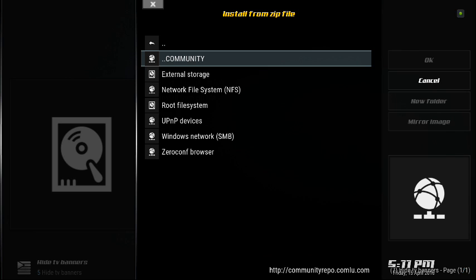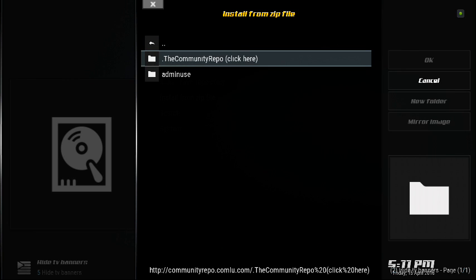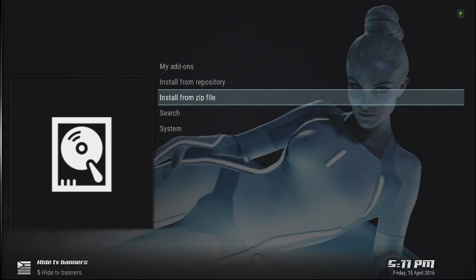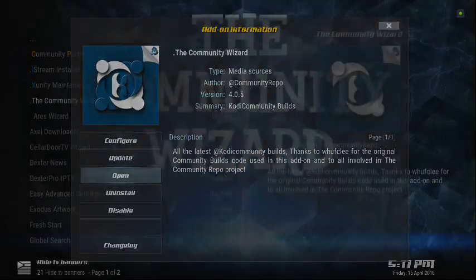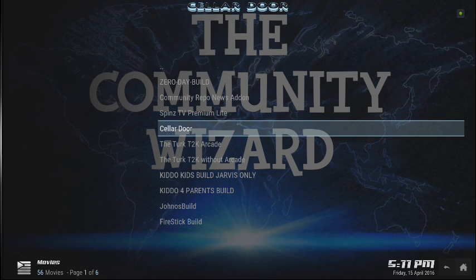Once you've done that, come to your system add-ons and go to install from zip. Find the name you gave it, click on that, click on community repo, and find the zip file. Once you find the zip file, it will install the community repository.